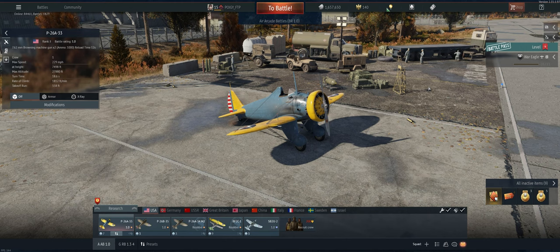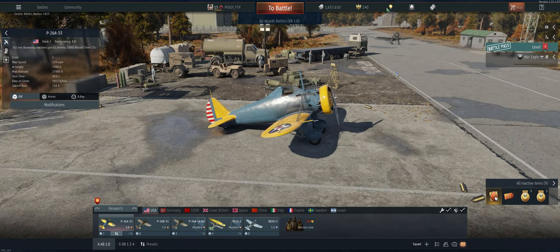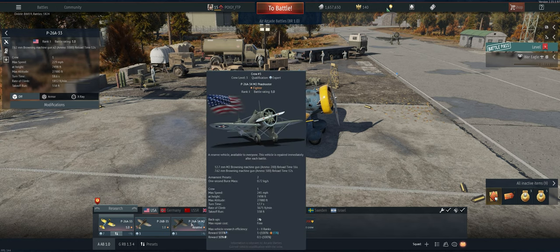Hey guys, welcome back to the channel. Poigie here, getting ready to take out the American 1.0 P26A33 in Air Arcade. P-26s are basically energy fighters — kind of your first experience with it, obviously at 1.0. This one has the two 7.62s, so we're going to miss having the 50 cal on the other variant.